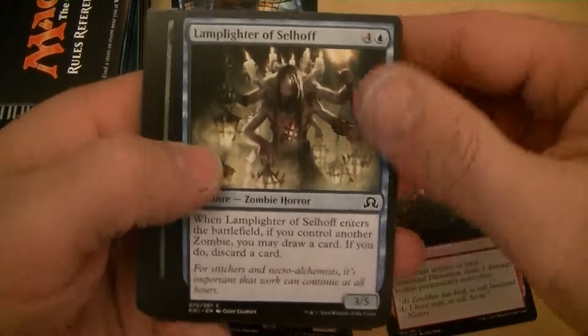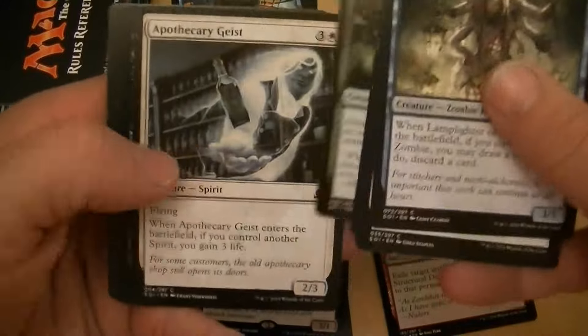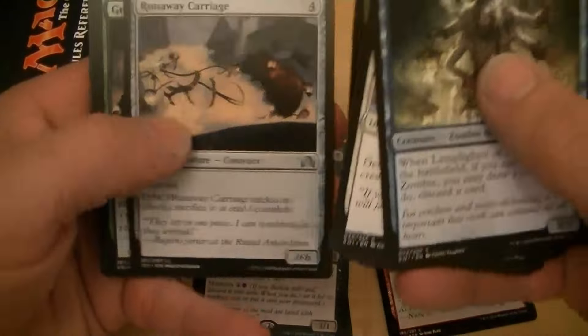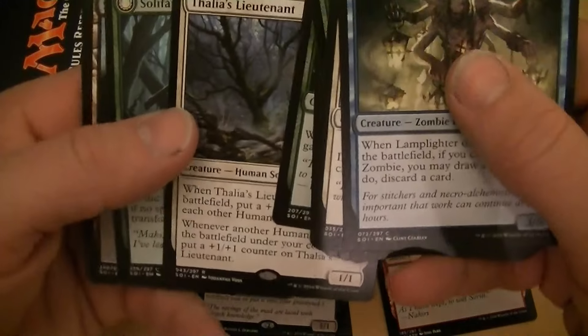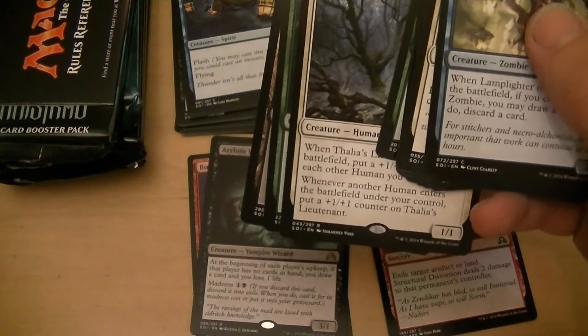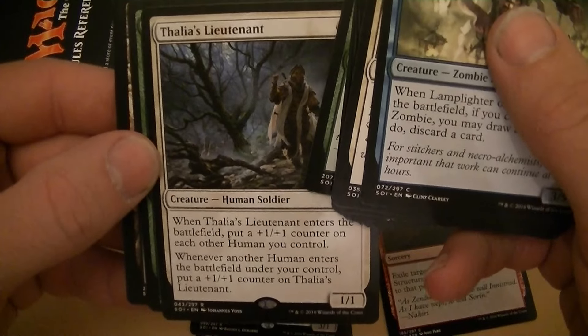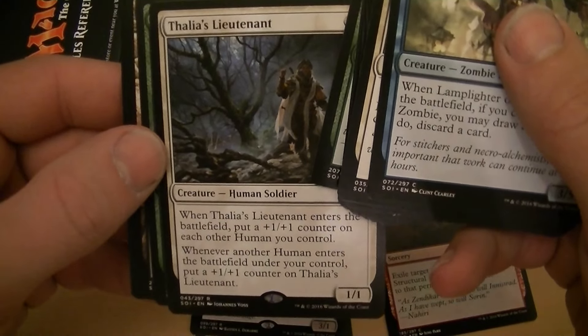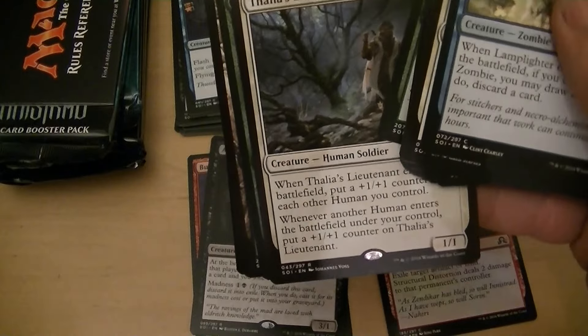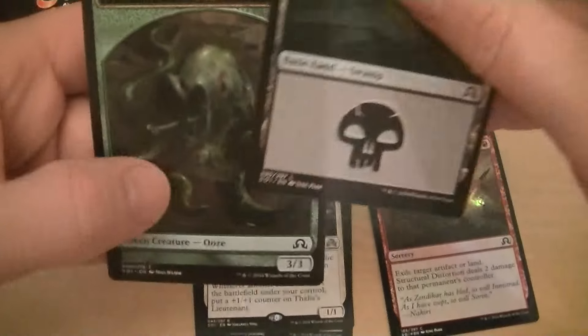Pack number three. Thalia's Lieutenant, Solitary Hunter. I don't think Thalia's Lieutenant is very good, money-wise anyway. When it enters, put a plus one on each other human you control; when another human enters, put a plus one on this card. Seems pretty cool. That's three dollars. And an ooze token.